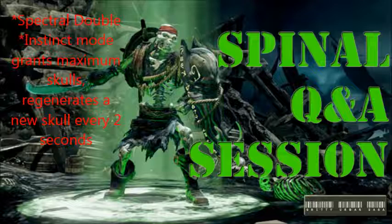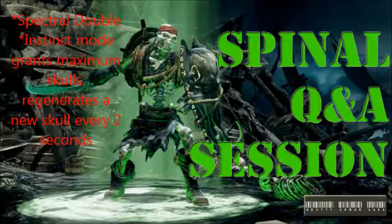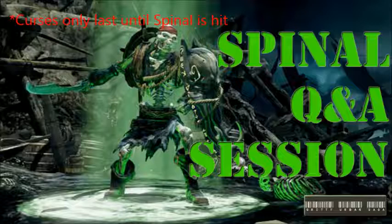His instinct mode gives him full skulls — all the skulls he can hold — and the skulls regenerate every two seconds. So you get a new skull every two seconds: curse somebody, throw a fireball, curse somebody — and you already have a new fireball two seconds later. It lasts for 15 whole seconds, just like everyone else's instinct mode. One way they balanced him with all these curses is that the curses only last until Spinal gets hit. So that's a smart call — if you hit Spinal, the curse is lifted.